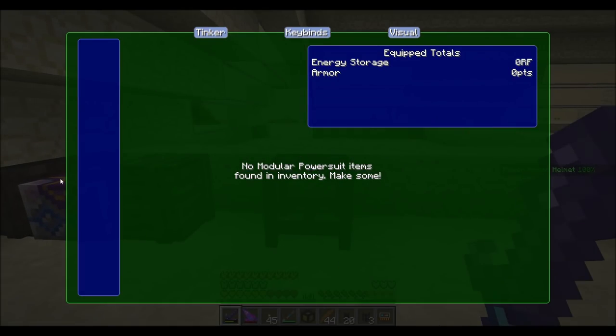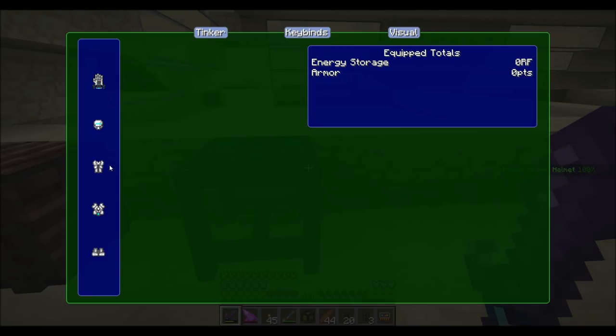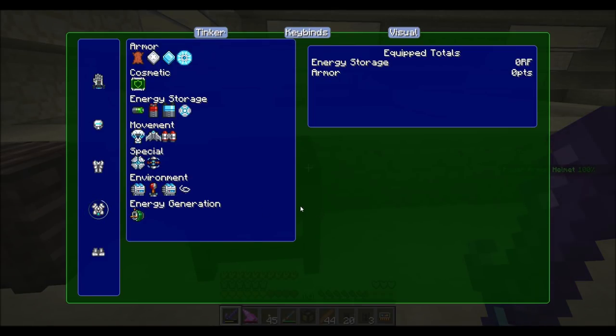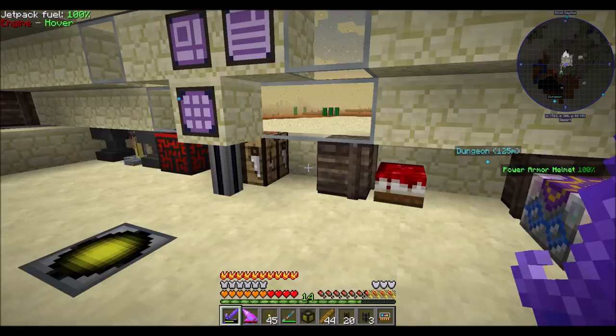Let me put it in perspective here. If we wanted to — and we're going to have to hold off on some of these upgrades, because there is just no way I can afford this yet — if we wanted to get a jetpack, that requires four ion thrusters.